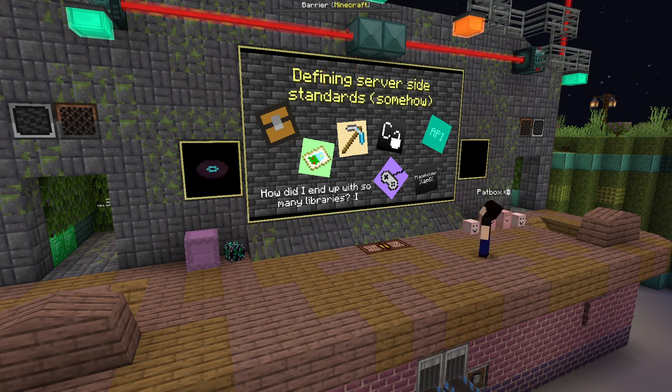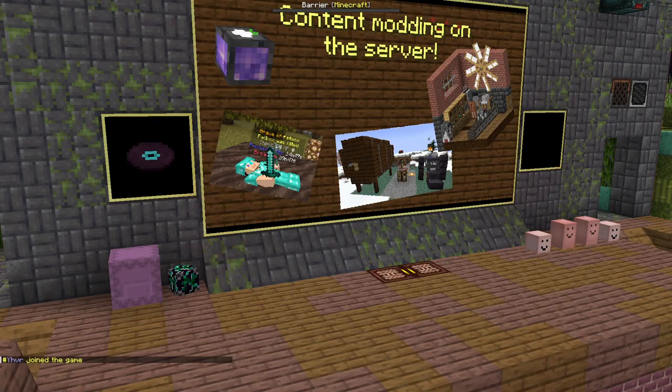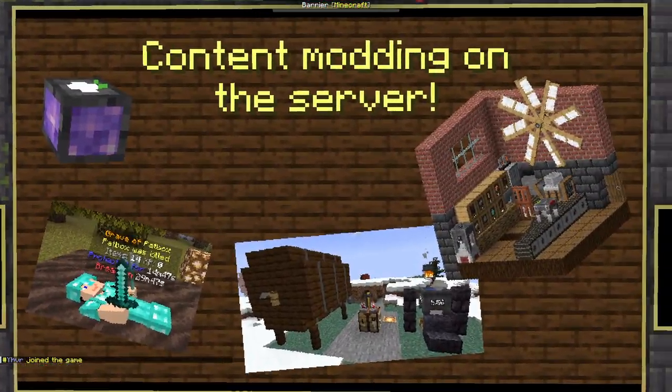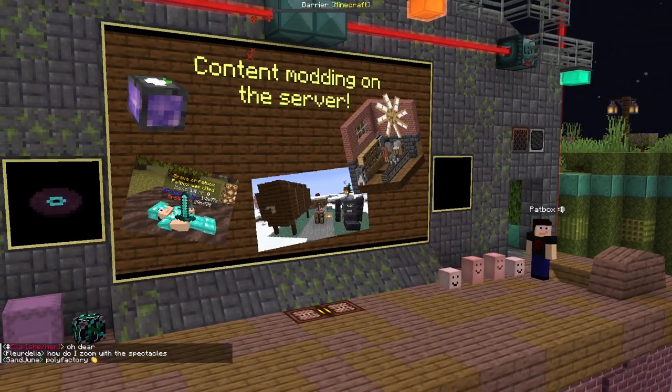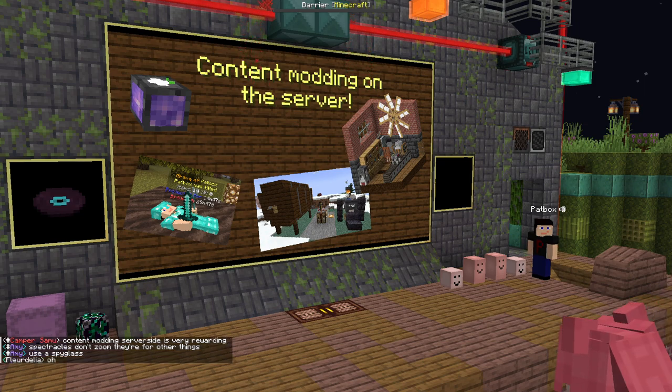With a lot of APIs, you can do typical mods, but you can also do content modding on the server, which is what I do. You can do it a few ways. You don't need custom items to make content. You can just edit an entity and add some special behavior, but you can also add entities, add some blocks with special functions. You can use resource packs, or you don't need to use resource packs.